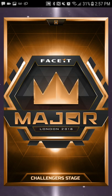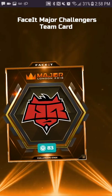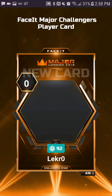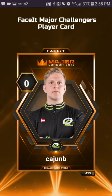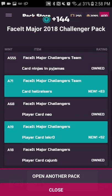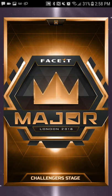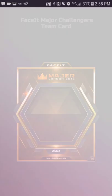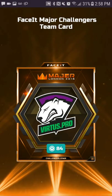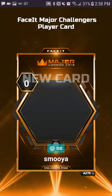All new cards that time, that's good. A71 — I guess that's kind of low for logo cards, I'm not sure. A19 LECTER, that's nice. A18 cajunb. Let's get straight into opening another. Another North logo, a 33 Virtus.pro logo — that's nice — a 24 rez, another cajunb, and a smooya.